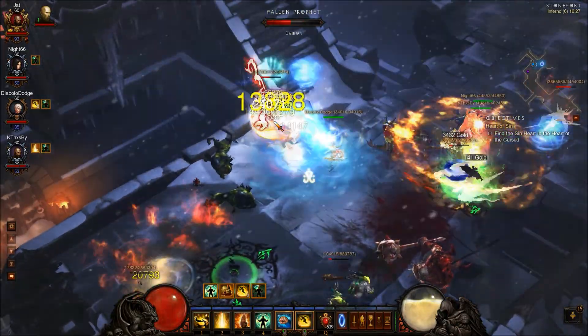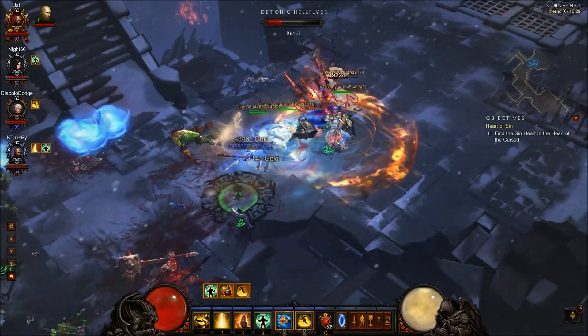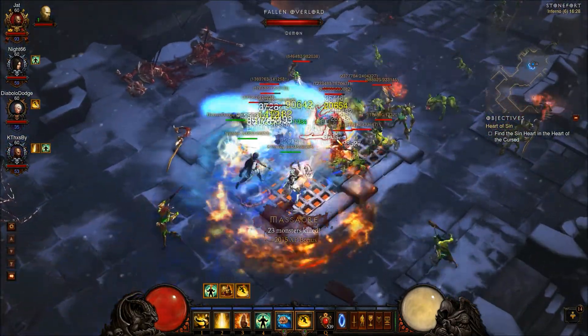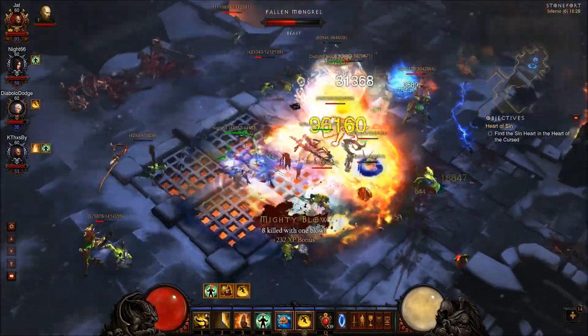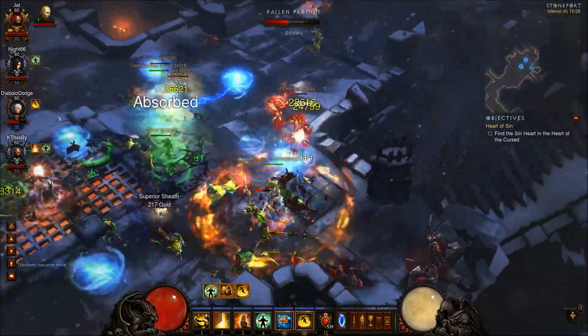A complementary skill to Way of 100 Fists is Sweeping Wind with Cyclone. I'm hitting them fast, and the cyclones help me to survive and heal myself in the process. I also have Earth Ally this time, giving me more HP. It also has an ability to taunt enemies, where they end up attacking the ally instead of me and my friends.